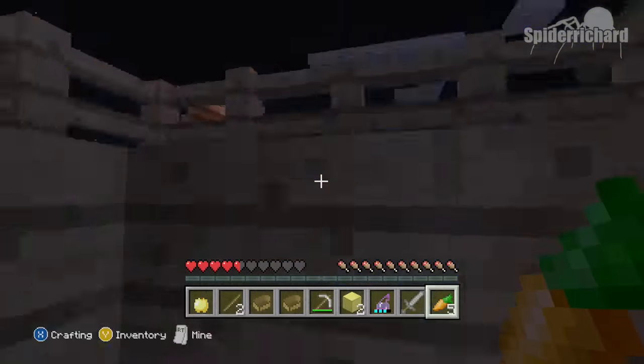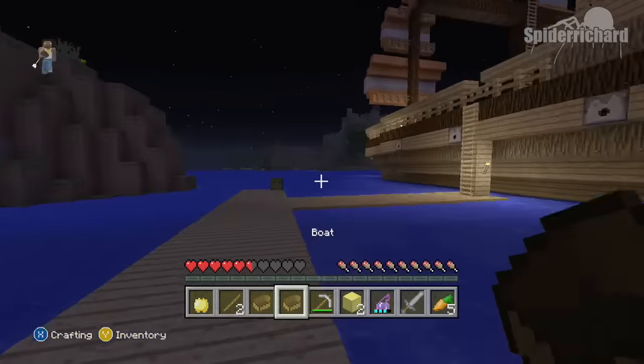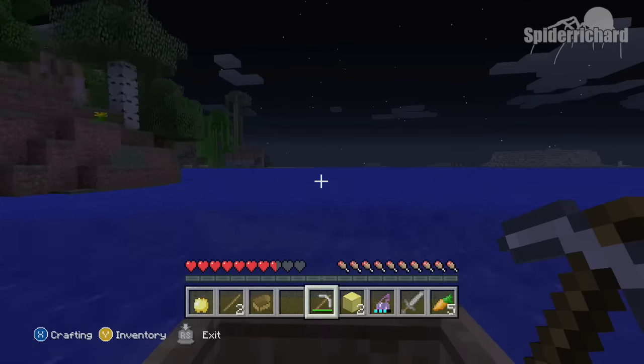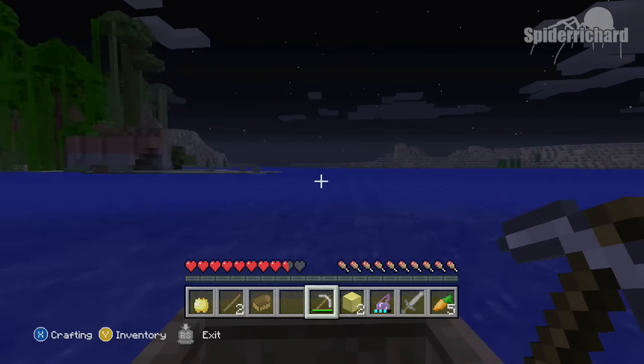After that you're going to follow this path out the double doors, down the ladder, past the pirate ship, and then across the ocean to the little village made of sand that we passed before.